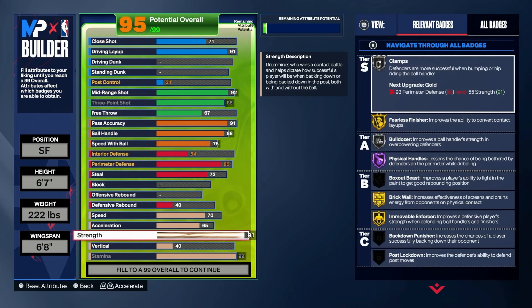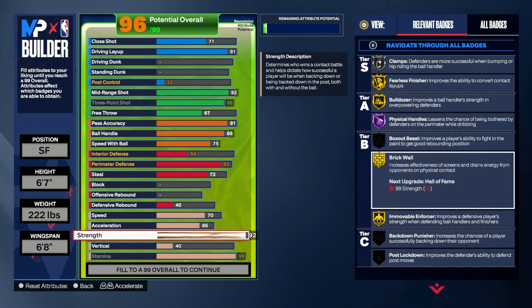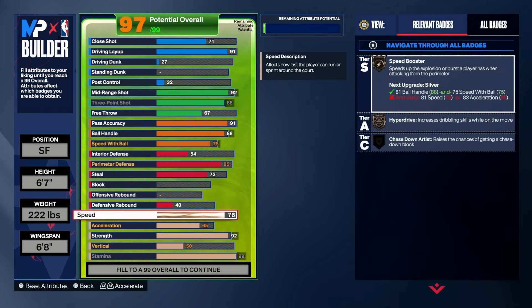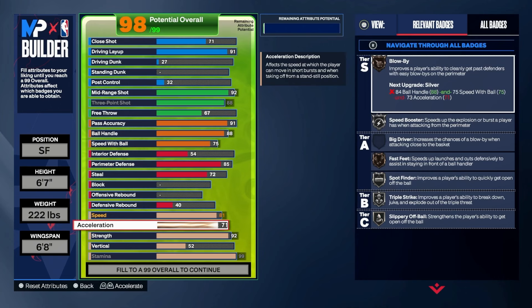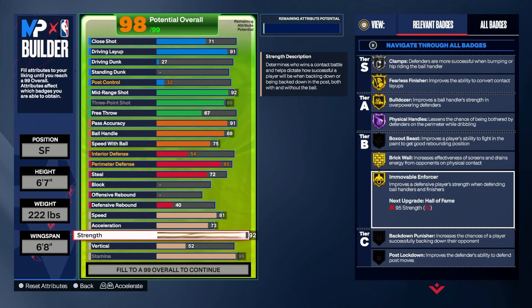92 Strength is gonna give us Gold Bulldozer, so you'll be able to shove people out the way while finishing. You got some kind of defense as well — Move Force to help with the clamps — and that's gonna throw a lot of people off. The build's almost complete: we're gonna add some speed, just fast enough to get Silver Speed Booster. We're gonna get blow by too — Silver Blow By complemented with Gold Bulldozer.